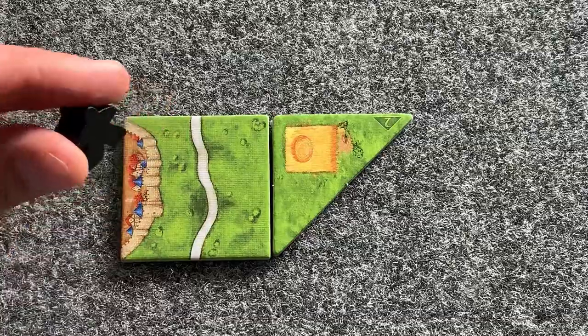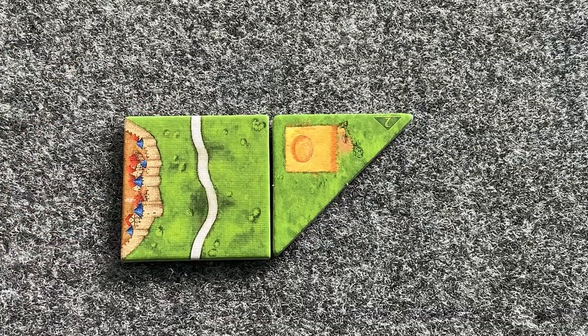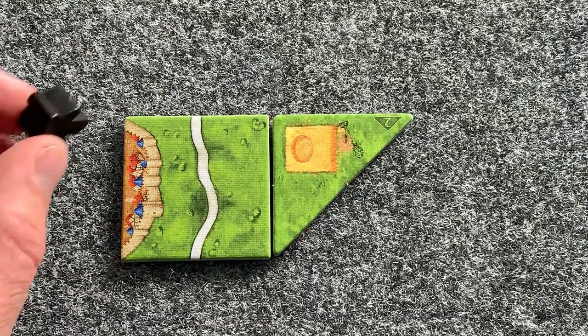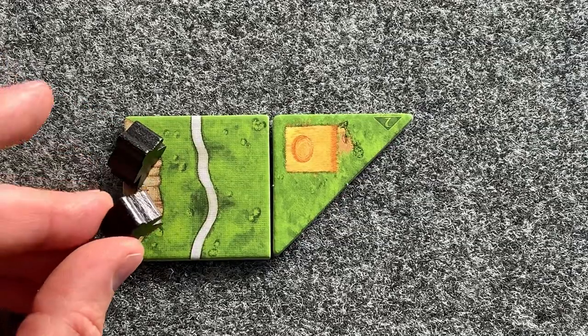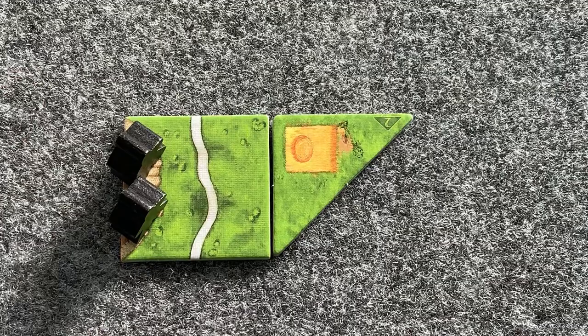Or remove a meeple from that feature from somewhere on the board. Starting from the player to that player's left, they will do so, ending with that player. If one of those players is unable to complete that action, they simply do not do that action and play passes to the next player.